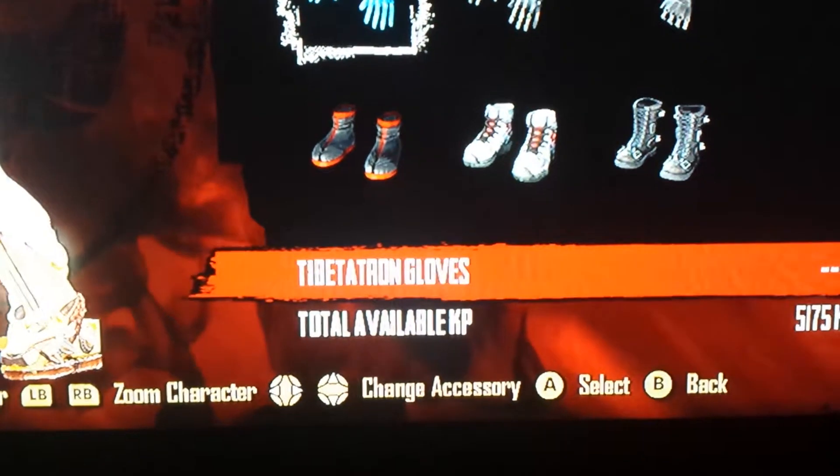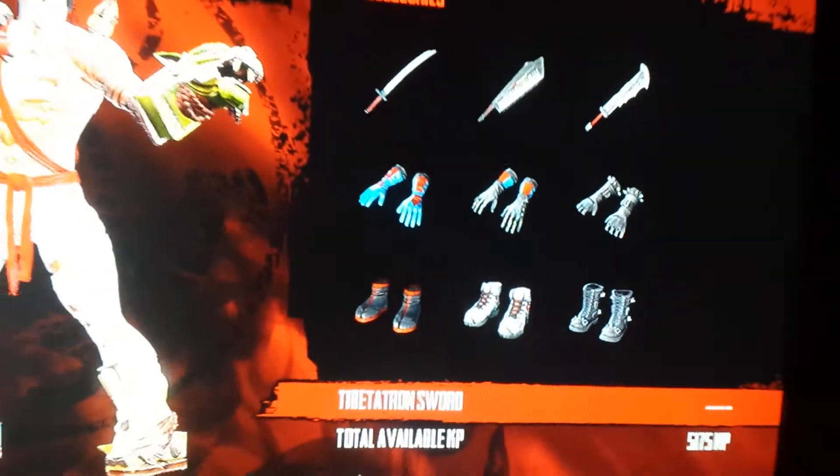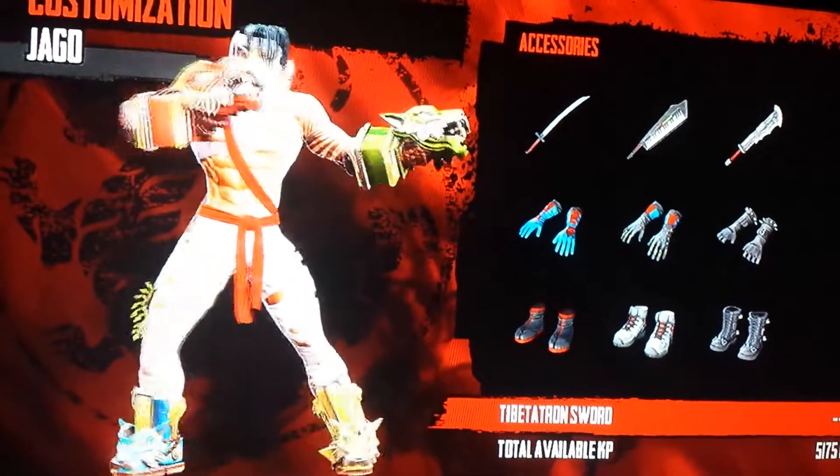Notice here it says Tibetatron Boots. You're going to click it and go up to Tibetatron Gloves, then up again. It should start you over here where you can't see, and if you look over at your character, he's got some fancy new accessories.